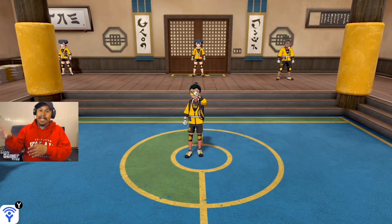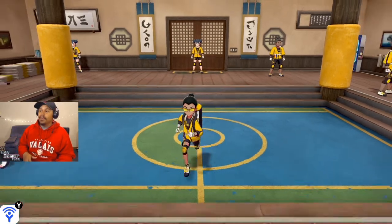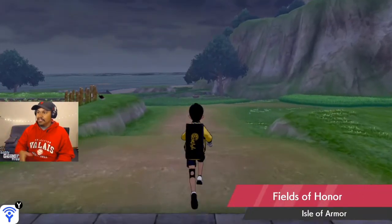Inside of the Isle of Armor DLC, in the dojo you get challenges. You complete three of those challenges and you get Kubfu and also the ability to have Pokémon follow you. There are a lot of cool Pokémon that will be following you, and as you can see you can get Pokémon to follow you in the wild.